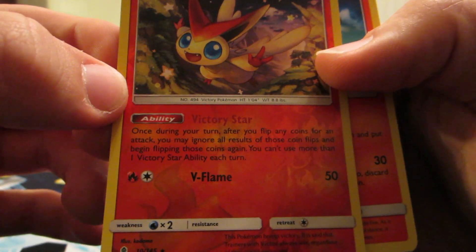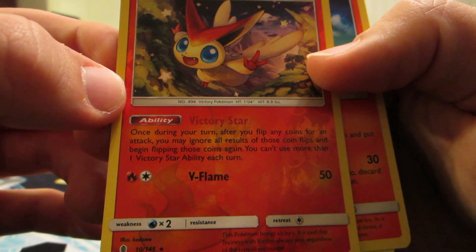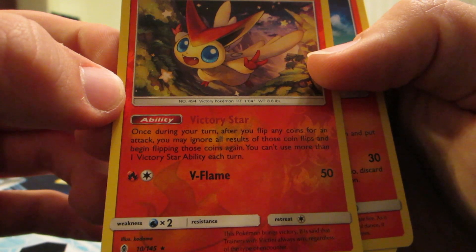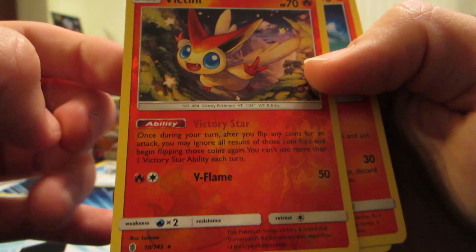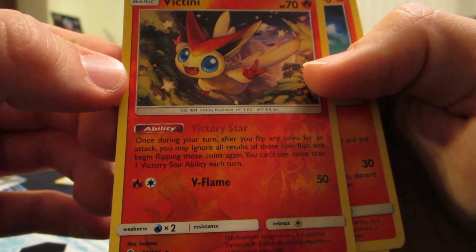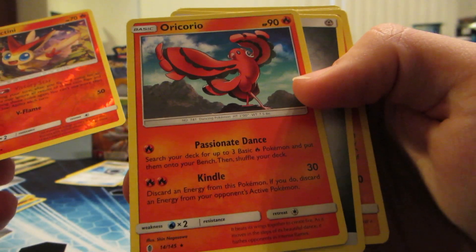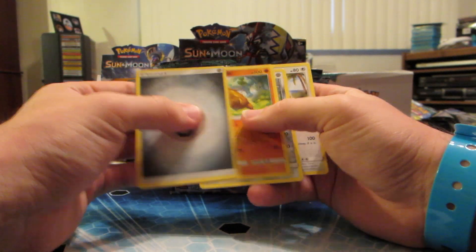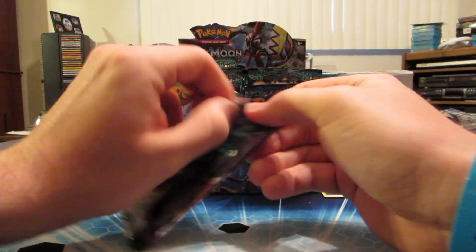Victory Star lets you, once during your turn, flip any amount of coins for an attack, and you may ignore all results of those coin flips and begin flipping those coins again. So if you flip tails and you have this on your bench, you can flip again. They're bringing this back from back in the day. It has V-Flame for its attack - I have the full art from that set so I wonder if I could use that again.